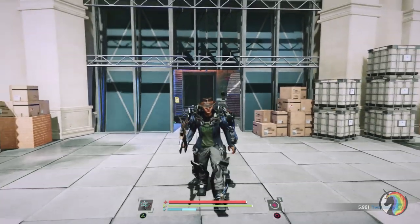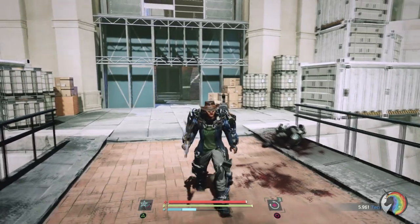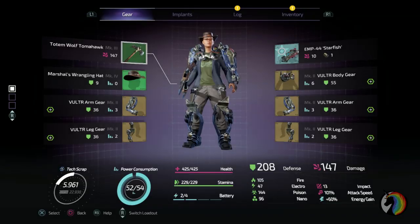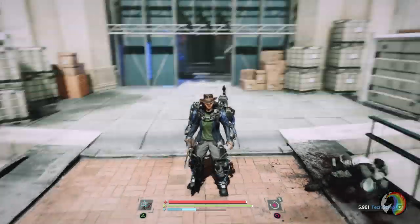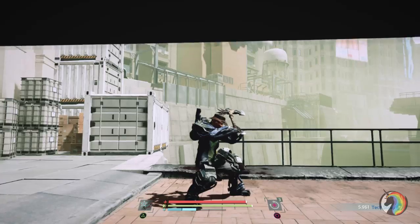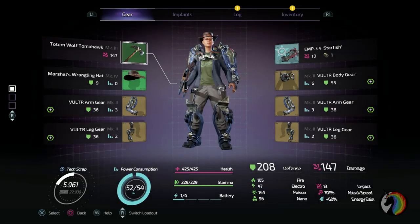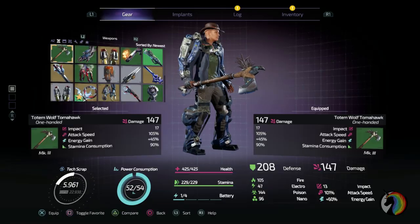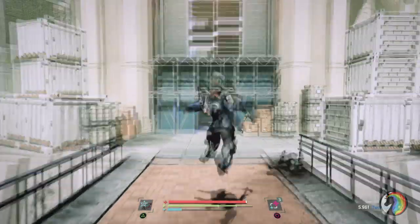Good morning, ladies and gentlemen and welcome to this new video on Death Surge 2. Today I'm going to tell you how to get the Marshall Wrangling Hat, the Cowboy Hat, for your character and the one-handed weapon, the Totem Wolf Tomahawk, which is one of the strongest one-handed weapons at the beginning of the game. Its damage, attack speed and energy gain are unmatched by anything you can get this early.